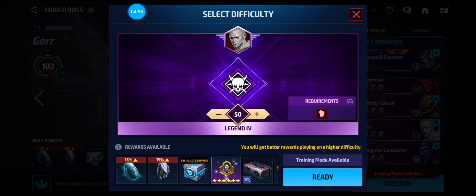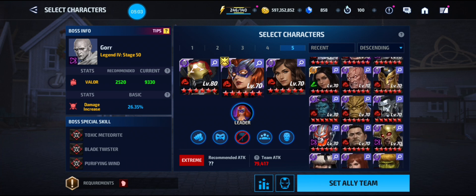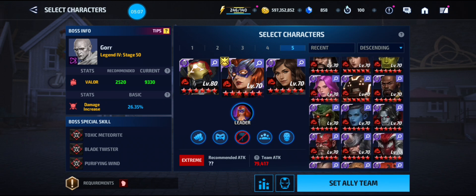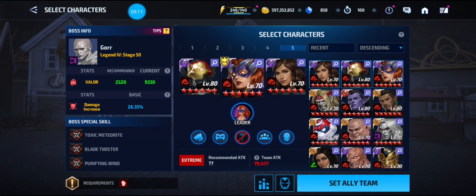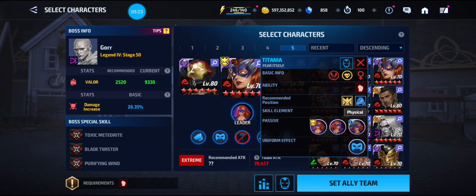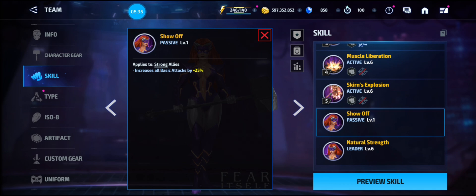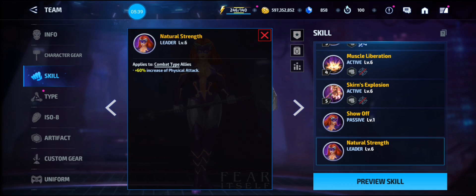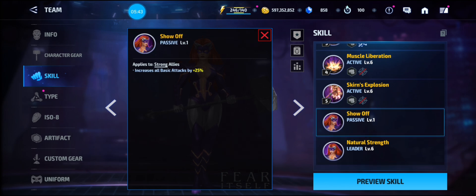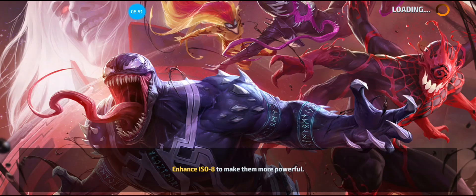Now we're going to Gore Stage 50 where you need Strong-type characters. There are a couple of options: Gladiator, Namor, Kamala Khan — she can definitely do it — and Hope. We'll show off Hulkbuster with a Titania lead. She has a 6% increase of physical attack for Combat types and, from her four-star passive, applies to Strong allies a 25% increase to all attack — so they're basically getting 85% attack from Titania.